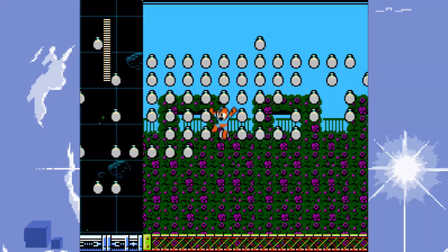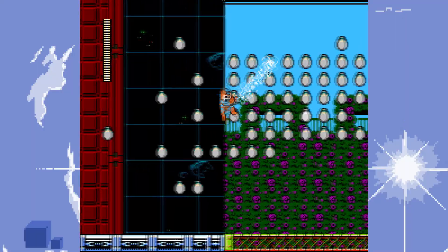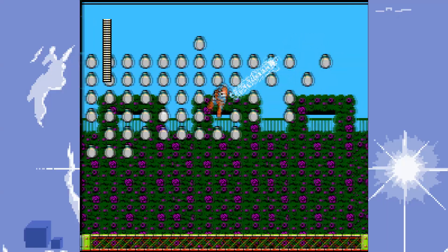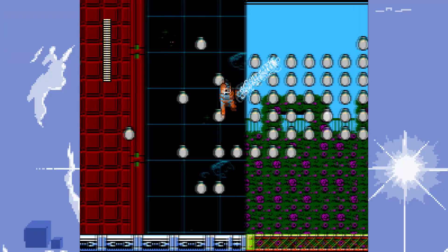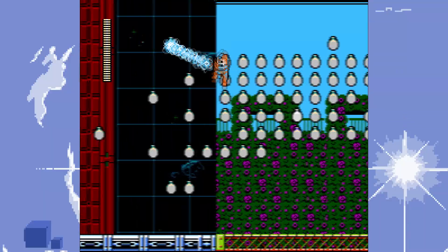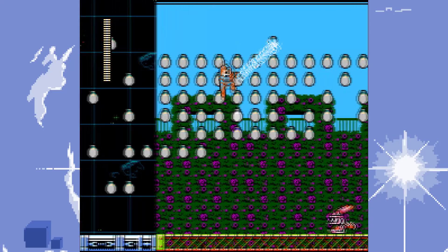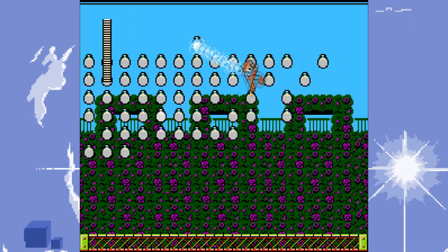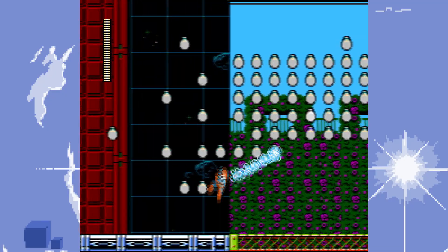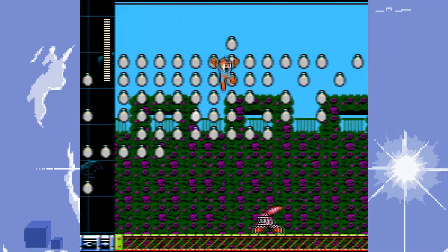So they just allow you to climb freely basically. That's interesting. And then you could put some spikes in the mix and make the player's life miserable. This is pretty interesting to use. And if you hit a wall, you instantly die — well, you fall, but most likely you will die as well. Because that's level designers for you.